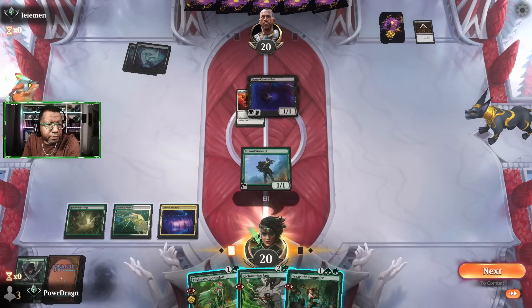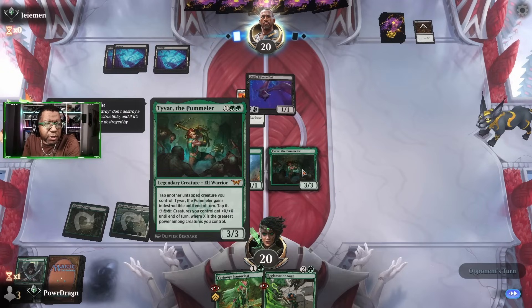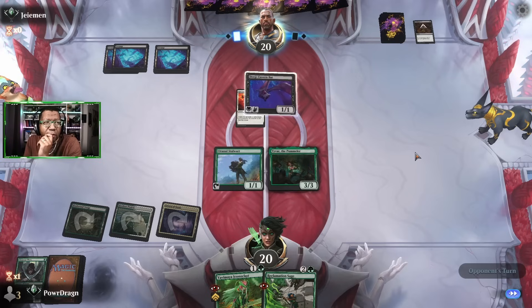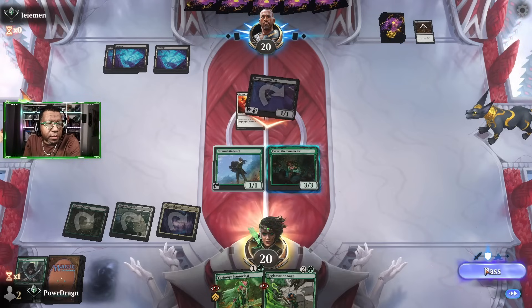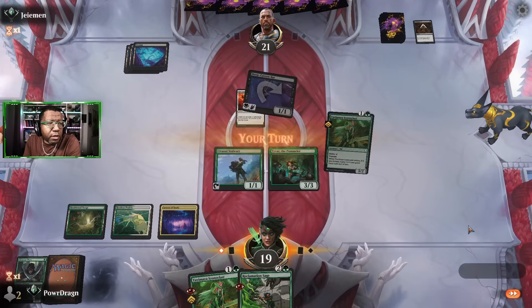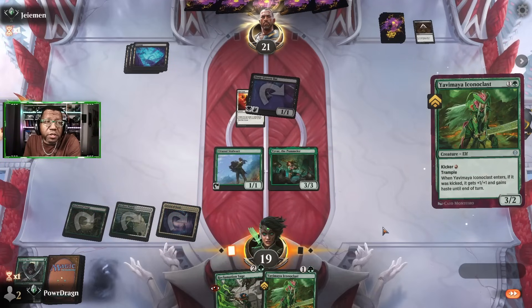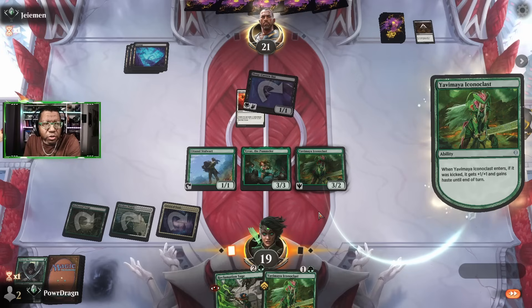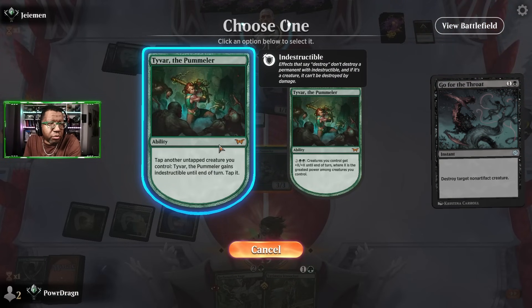We find a land right on time and play our creature, holding back to leave up protection for Tyvar — since Tyvar lets you tap another creature. If they have two kill spells like a Cut Down for our Stalwart and something else, we can't do anything about that. If they go for the throat on our Stalwart and then go for the throat on Tyvar, that's also a possibility. Opponent skips a beat — interesting.